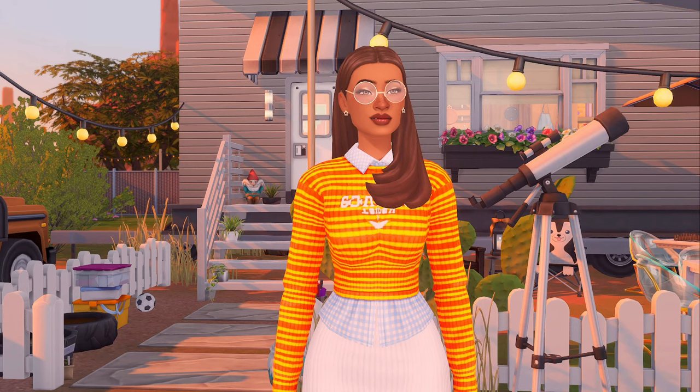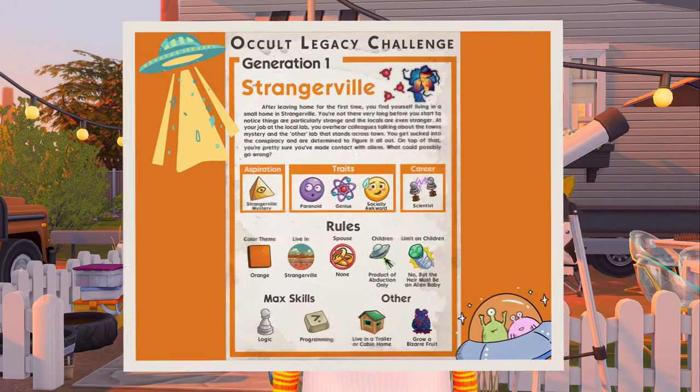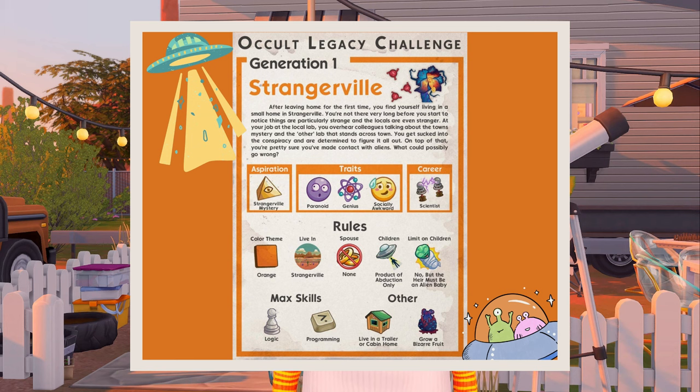Generation one starts off in Strangerville with a human sim. Here's their little backstory: after leaving home for the first time, you find yourself living in a small home in Strangerville. You're not there long before things seem particularly strange, the locals even stranger. At your job at the local lab, you overhear colleagues talking about the town's mystery, get sucked into the conspiracy, and you're pretty sure you've made contact with aliens.